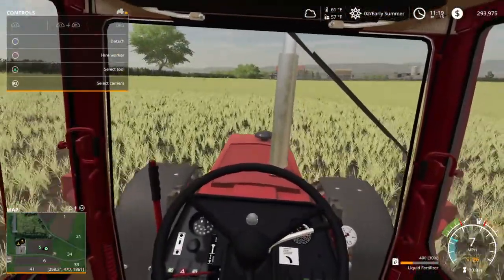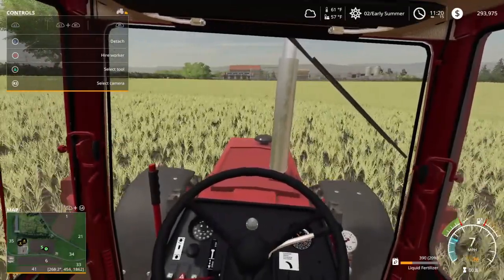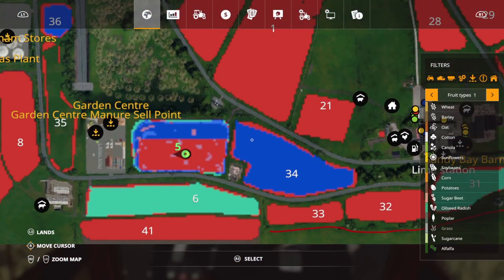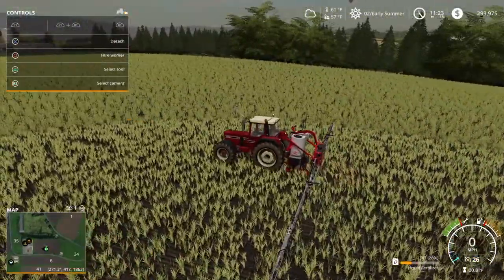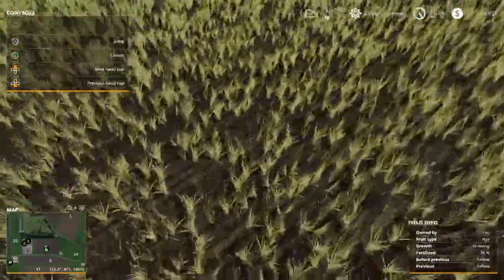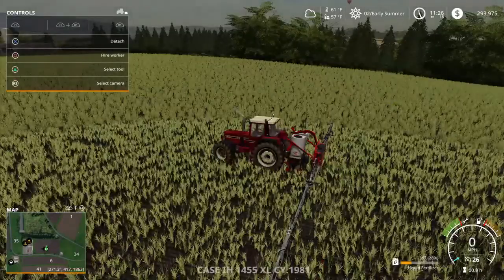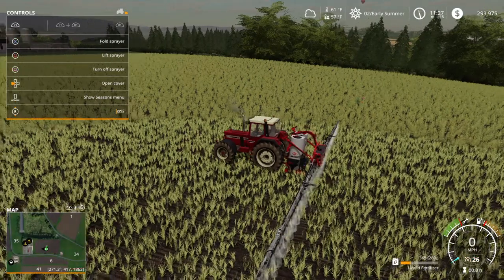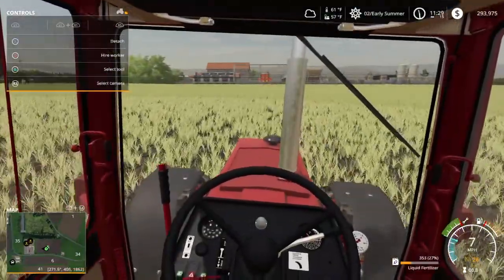Now we just have to keep going. And then we have one more row after this guys, and then we're done. Hooray. I don't know why it keeps saying we haven't fertilized this. Can I just turn this off? Let me look. See, it says fertilize 38. Over here though it says fertilize. Confused. But let's just keep going.